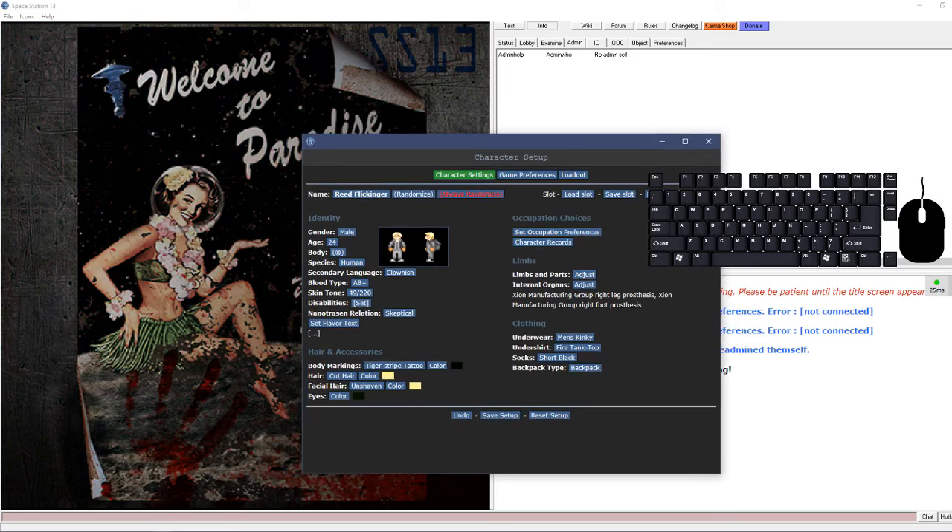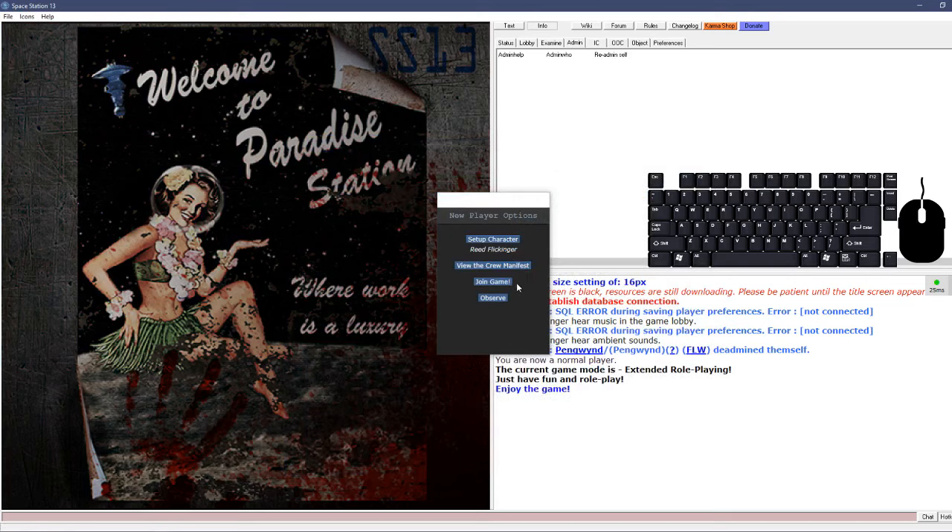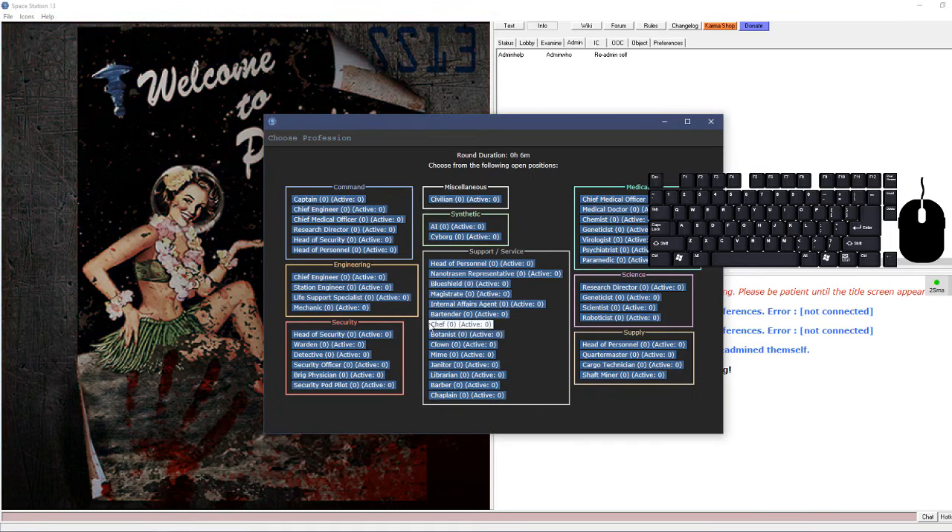If your desired job is already taken or you didn't declare ready, you'll get the 'Join Game' button, which overrides all your job choices and gives you a list of available jobs. You click one and join as that job. There's not much else to the title screen - you can turn music or ambiance off in the preferences menu.